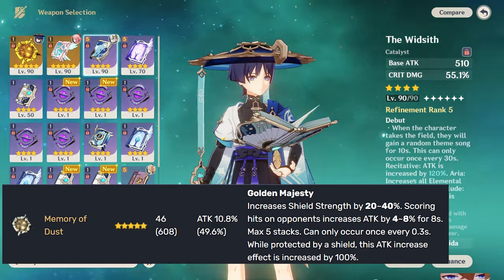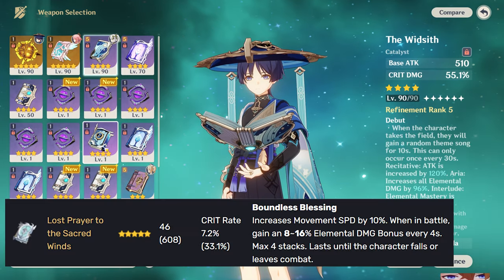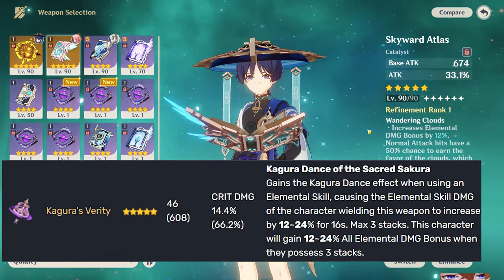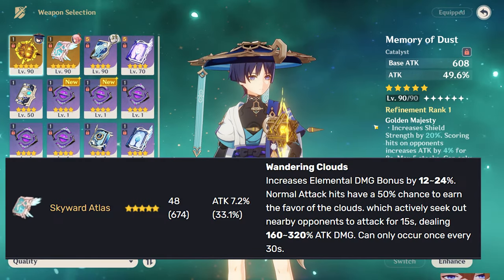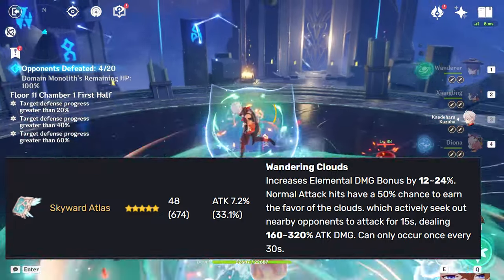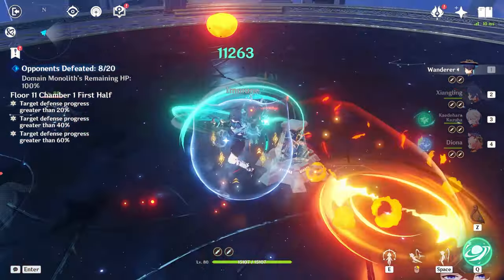Memory of Dust gains a lot more value because you are constantly shielded, as you really need a shield to play Scaramouche properly. Lost Prayer of the Sacred Winds is great on him, and so is Kagura's Verity, simply because they give a lot of crit rate and crit damage and just increase your damage by a ton. The Skyward Atlas is also a good option, but I would put it a little bit lower than Lost Prayer, Kagura's, and Memory of Dust.